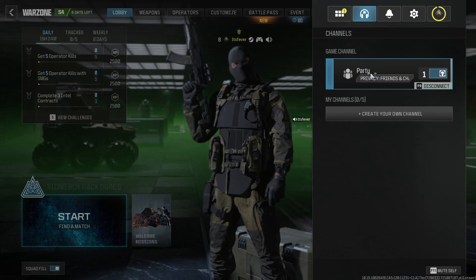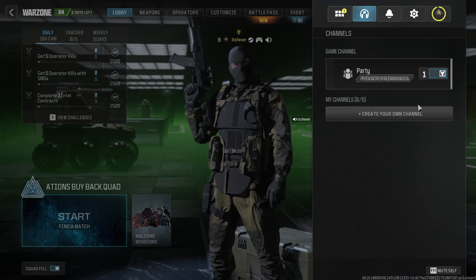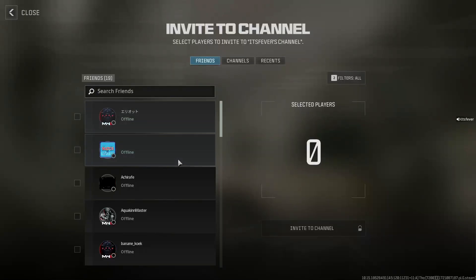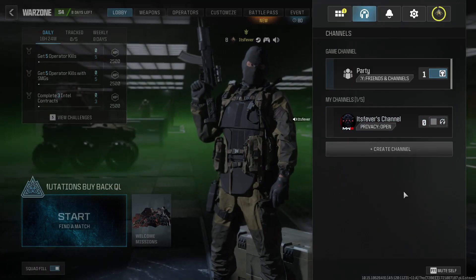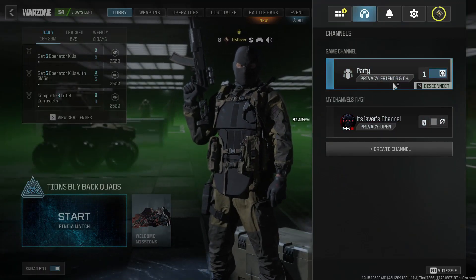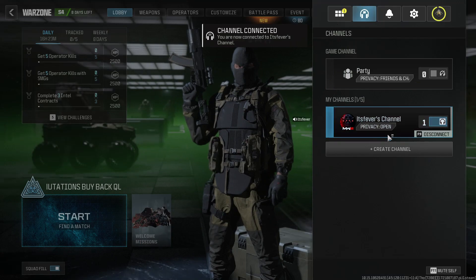Now if for some reason this isn't working, what I recommend you try is creating your own channel. When you do this you'll be able to invite your friends, and sometimes this can fix issues if you're experiencing problems in this channel by joining voice chat in a new one.